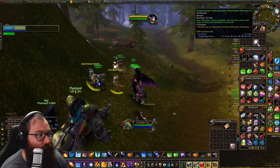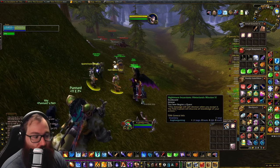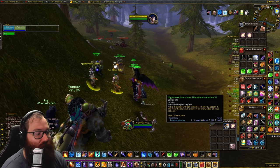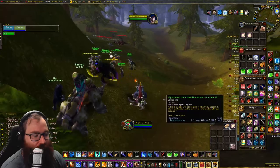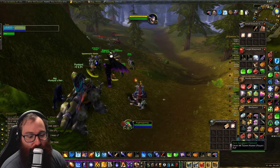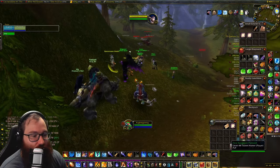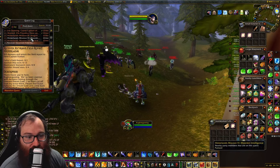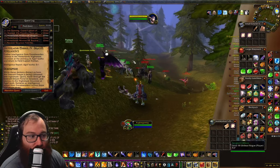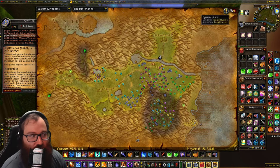When you open the briefing, you get a mission and an item to share that mission with a friend or someone you're doing it with. For example, my partner Punter got a mission so I couldn't accept it because we were already on that quest, but I would use the share item to give it to him. These missions are pretty simple — it's basically: go into the dream portal and travel to a specific location.